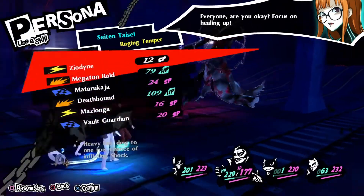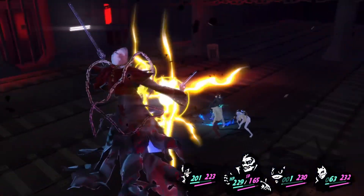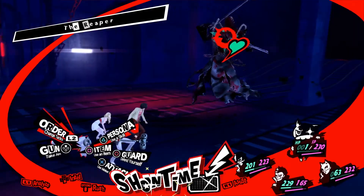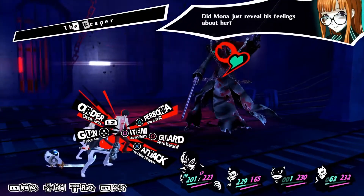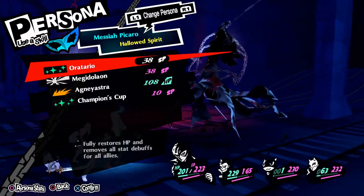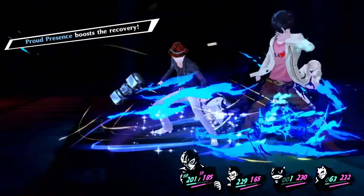He has two moves: Concentrate and Megidolaon. You're going to do attacks over and over again with your characters. He's going to Concentrate — when he Concentrates, keep attacking him, because he's going to do pretty close to the same amount of damage whether you guard or not, so you'll still have to heal. Just attack through that whole phase. He'll hit you with his move, which is going to take out a lot of damage. So as soon as he does that, have your main healer heal and everybody else attack. He's going to Concentrate again — have everybody attack — then he'll hit you with the move. Have your main healer heal, everybody attack again, and just rinse and repeat until he's beat.